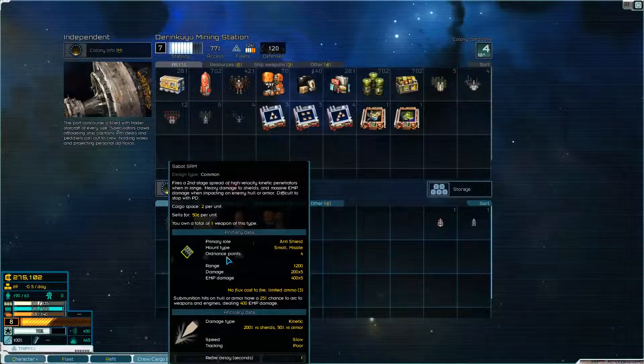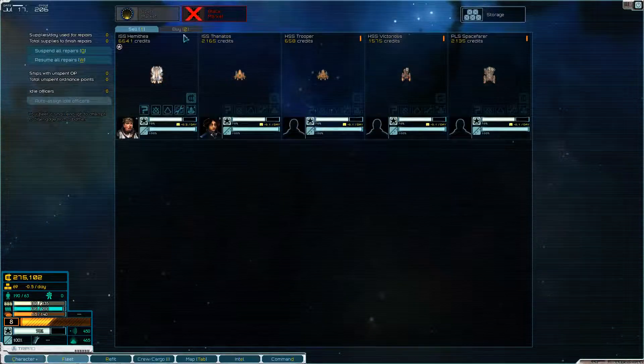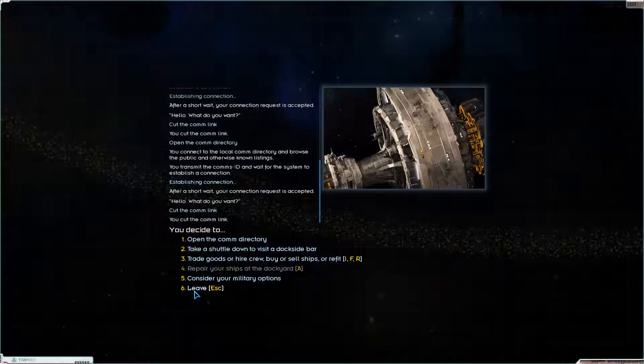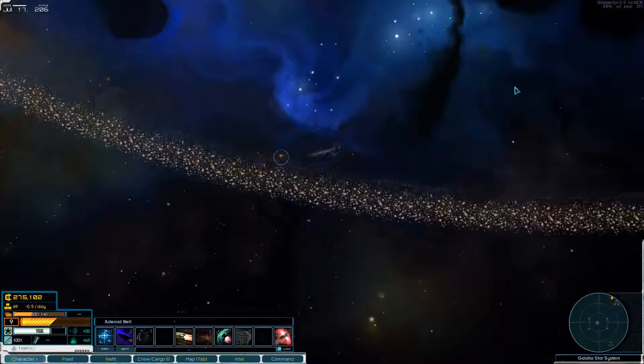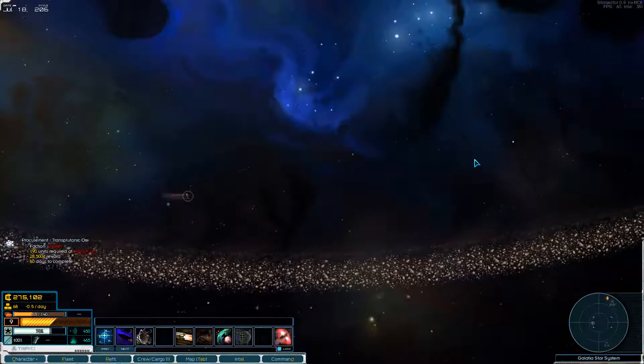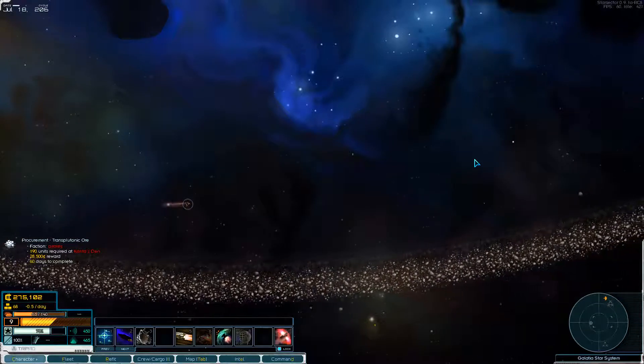What ships do you guys have for sale? We might be in the market to buy some stuff now that we've got 270k. There's a Mule right there but it's damaged. A Shriek would be nice, but all these ships are damaged. I don't think I want damaged ships — I want to go to the Hegemony. We just made so much money there — that's insane.